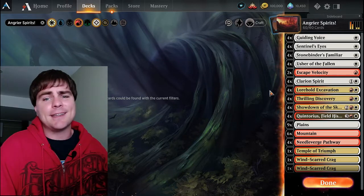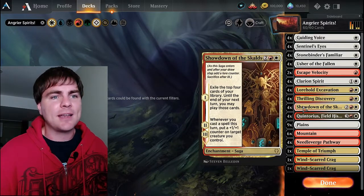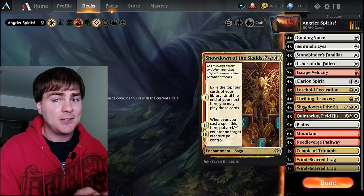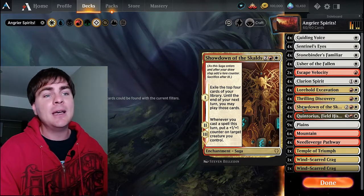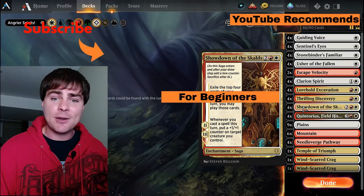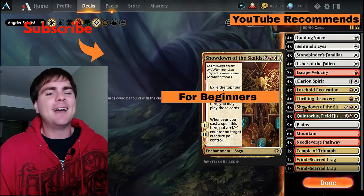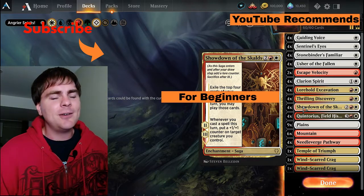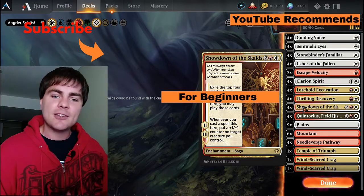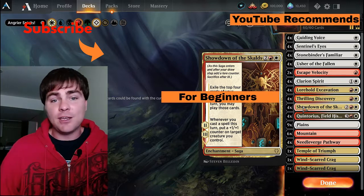I found that when I get my Showdowns, when I get my Quintoriuses and all this stuff, things just synergize. But if I don't get those cards, everything else is only mediocre on its own - even Lorehold Excavation does help out a lot. So using Thrilling Discovery to dig and make sure you get those cards is pretty important. Let me know what you think - do you think this is an improvement from the last one? Showdown is the main new addition and just that one card has really added an extra punch to spirits and Lorehold. If you haven't already subscribed, go do that, hit the thumbs up, and if you're brand new to Arena go check out my beginner's guide section. Have a great day - I'll see you at the next video, cheers.